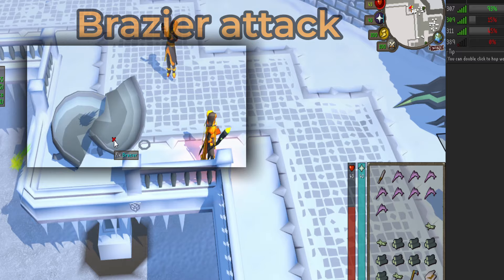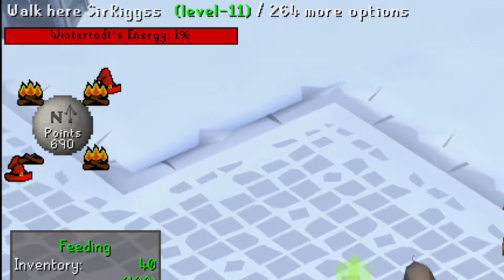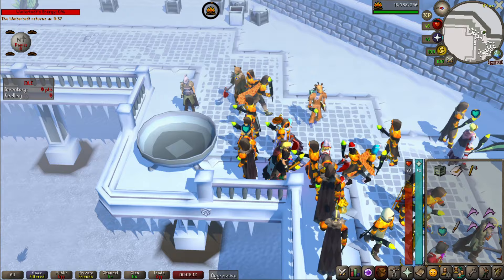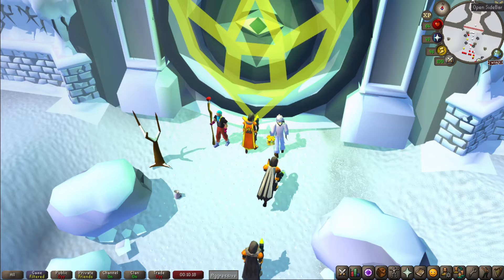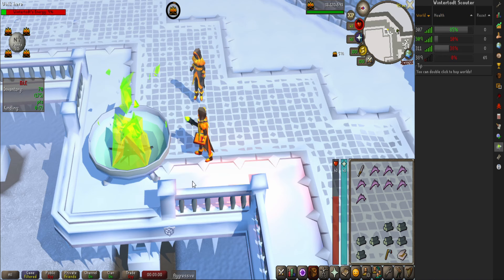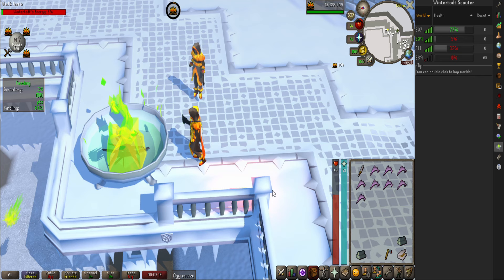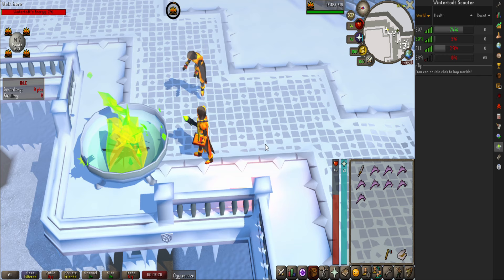How do we maximize our loot rolls and XP per hour? Normally, when a round ends, there's about a minute of downtime before the next round begins. By hopping to another mass world, we can remove virtually all downtime. The only trick is finding a world where we still have time to get the 500 points needed. To scout worlds, you can either use an alt account hopping between the four mass worlds, or download the Wintertod Scouter plugin from the Runelite Plugin Hub. This will enable you to see the remaining health on all four mass worlds and find a world with around 55 to 60% health remaining. I personally don't hop to a world if it's below 55%, however I do have friends that have completed rounds starting in the high 40s.